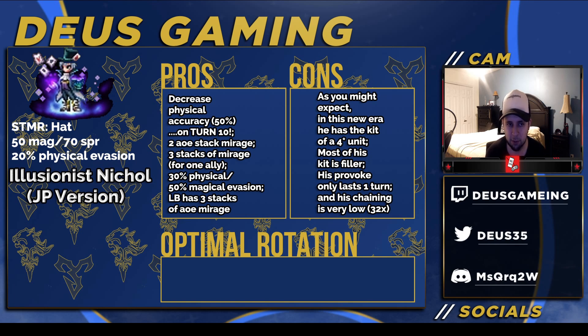Usually if you want stack mirage on someone, they probably already have stacks of mirage. He has 30% physical and also 50% magical evasion, which is high, but you don't think you can really get him to 100%. Maybe someday there'll be a 50% magical evasion materia or something, but right now he can only get like 70%, maybe 80%, depending on what you can find. But other than that, he can't get 100%, but it's close. They're putting their foot forward like this — how much can we get away with? And eventually there'll be a 100% magical evasion unit, I'm sure.